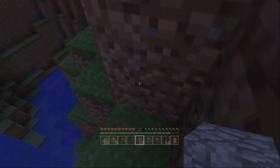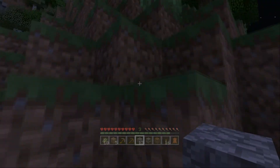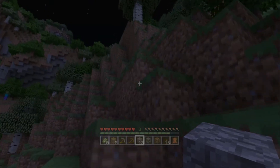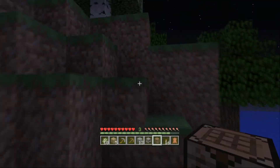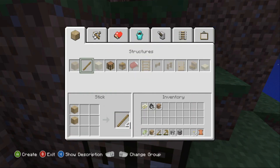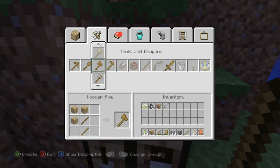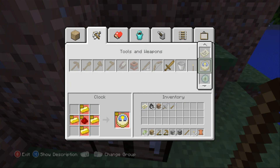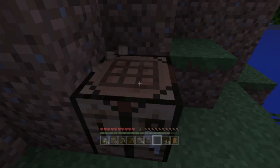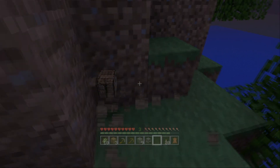Okay, that wasn't too far of a drop. Here we go, good jump. Let me make myself a sword — that would probably be a really good idea. I'll make a shovel as well. And let me put down that torch.